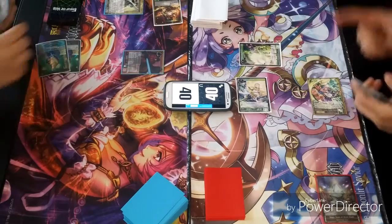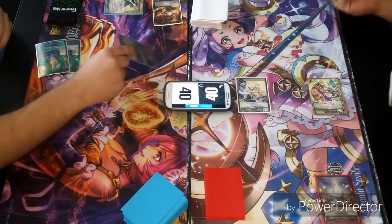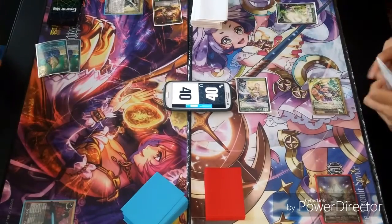I'll go ahead and play my two will to summon my Lancelot. I'll respond — tap Moon Breeze Off and cast Wall of Wind. What Wall of Wind does is cancel the target spell unless the controller decides to pay one extra will. Since he's tapped out right now, he doesn't have that option. And I will assert you, sir.